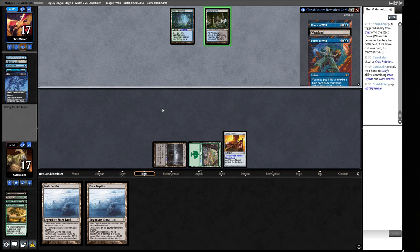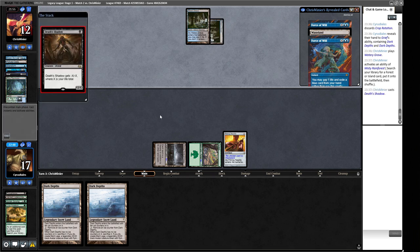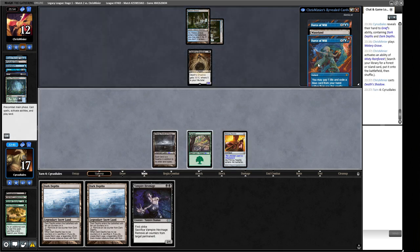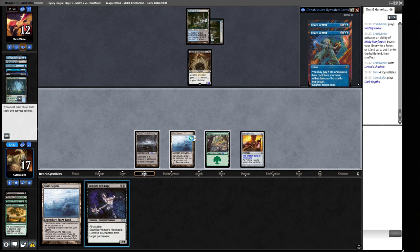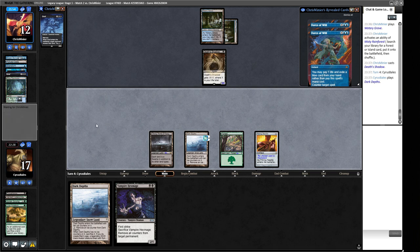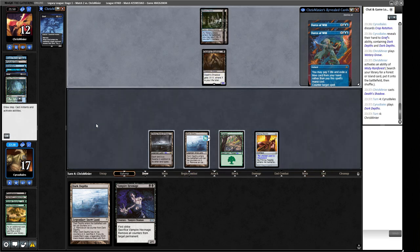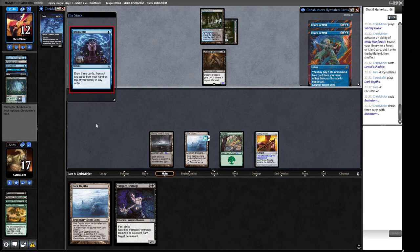They get dwindled down by Wasteland Graves easily — we shouldn't even think about whether they want to pay life, because we're dealing in increments of 20. They want to be at low life as soon as possible. They make a 1/1. This Wasteland has to go right now. We have Dark Depths — are we supposed to play Hex Mage into a known Force of Will, or wait and find a discard spell? I think waiting is correct. We bide our time: if we find a discard spell we can punch through, or a Crop Rotation. We need to force two things through in one turn to get around their Force of Will.